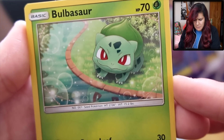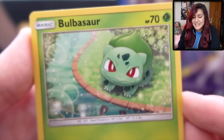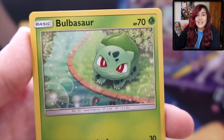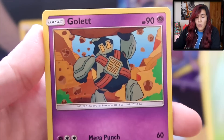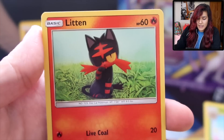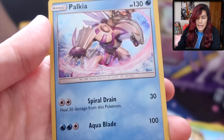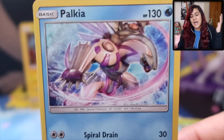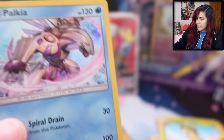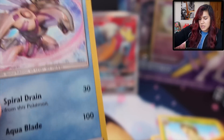I do not regret opening this pack because look at how cute Bulbasaur is — seriously one of my favorite cards ever. It's so overwhelmingly adorable, I just can't handle it. We got a Breloom, a cute little Litwick, the latest of kittens, an Ekans, and another Palkia. We got so many Palkia. But because we already opened our Elite Trainer Box we do have our super duper sleeves.